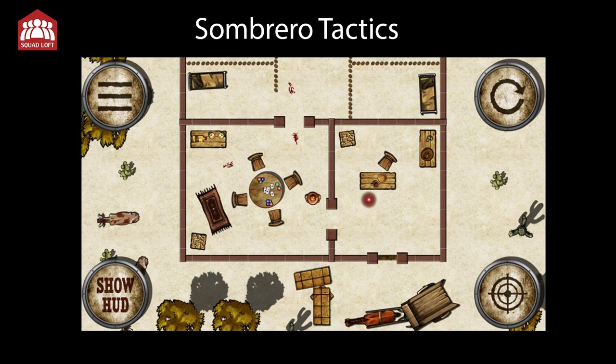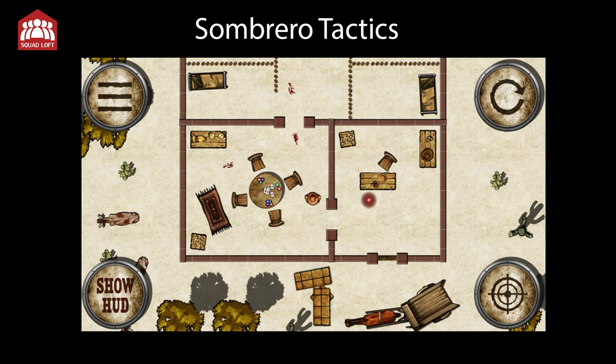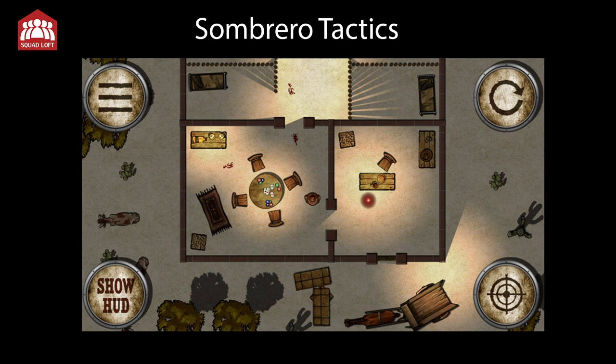And then we decided to add lighting. Lights and shadows are a great way to add an atmospheric touch to a game. Let's see it without lighting once more, and with lights and shadows again. At that time we still developed on the basis of that 2D game engine, which did not have any built-in lighting engine, so we had to build that ourselves — which was an interesting journey on its own. But I think the result justified the effort and added quite a bit of atmosphere to the game.